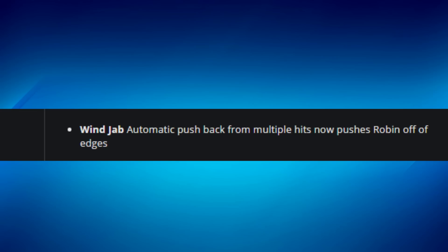Robin received a small change: her wind jab now automatically pushes her back from the ledge, which it didn't previously. It's a minor quirk fix and doesn't really matter competitively.